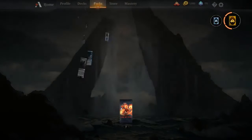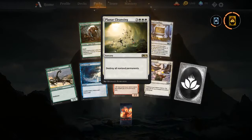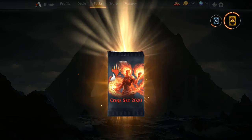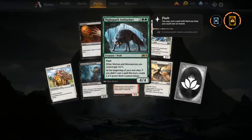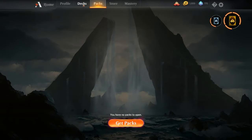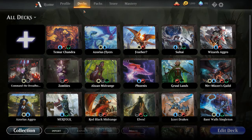Temple of Triumph — good for the Boros Feather deck. Planet Cleansing is great for any kind of control. Night Pack Ambush — this is really really cool. It's a flash for four, so the stats are fine and flash is fine, but the second ability is that whenever you don't cast a spell during your turn, you'll get a 2/2 wolf, and other wolves get +1/+1.